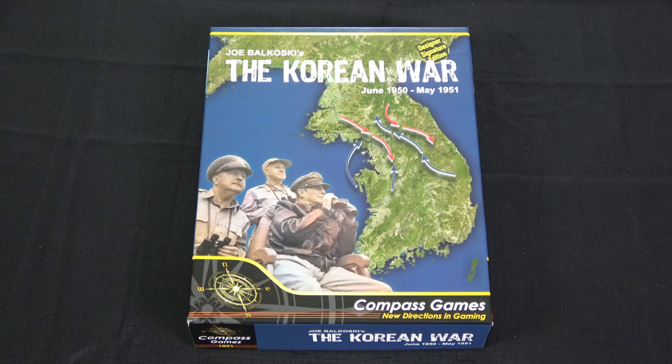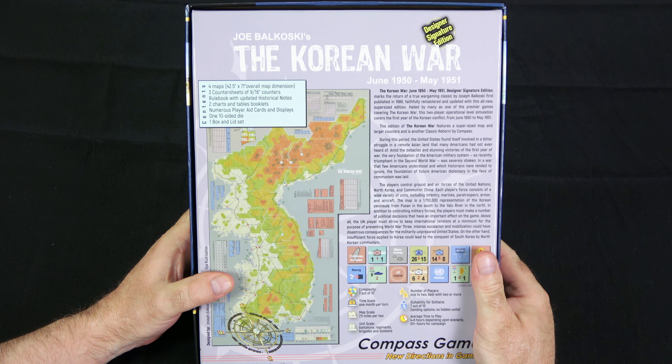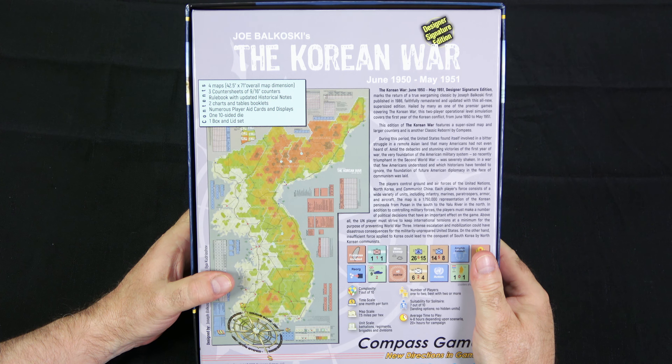The Korean War, June 1950 to May 1951, Designer Signature Edition marks the return of a true wargaming classic by Joseph Balkoski, first published in 1986, faithfully remastered and updated with this all-new supersized edition. Hailed by many as one of the premier games covering the Korean War, this two-player operational level simulation covers the first year of the Korean conflict from June 1950 to May 1951. This edition features a supersized map and larger counters, and is another classic reborn by Compass.